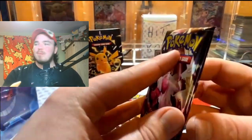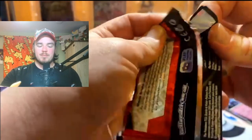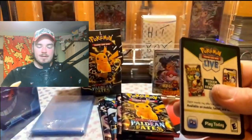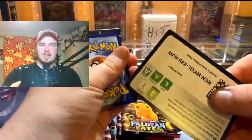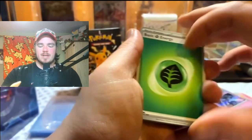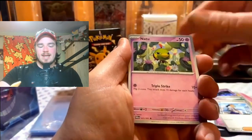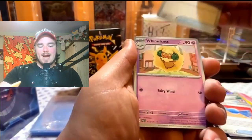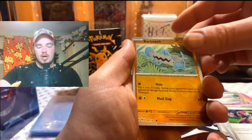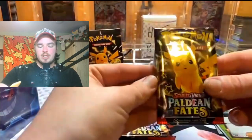Booster bundles are where the hits are at — it usually goes that way with the special sets. Definitely amazing value for money: six packs for 25 pounds or 30 dollars in the US, you just cannot go wrong. Pack two: we've got the Ddene, Namona again, Natu, Rare Candy, Namona's Backpack, Atticus, no baby shiny, no SIR — Professor's Research, Pikachu.